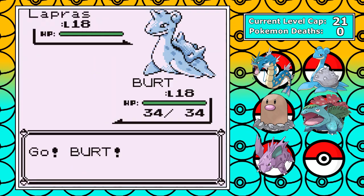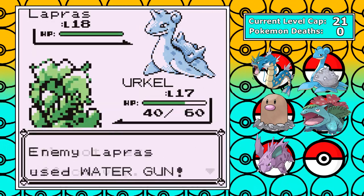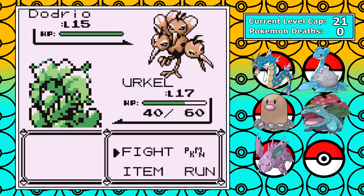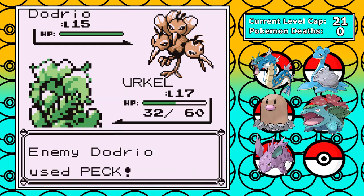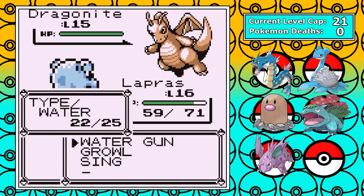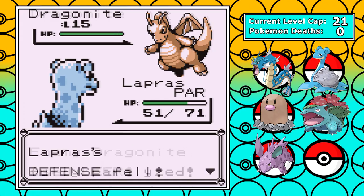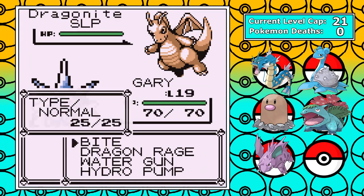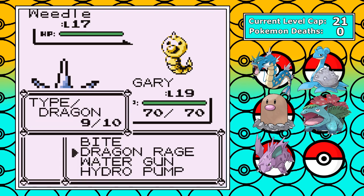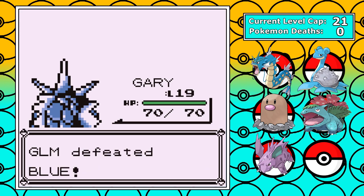Next up is rival number 2. He leads with Lapras, and I have to swap into Venusaur. I get put to sleep, and it drags on for a long time, but Lapras really can't do anything to Venusaur, and eventually some Vine Whips get us through. Dodrio is next, and I make a dumb mistake of not swapping immediately — I toss out a Leech Seed but take a super effective Peck first. I swap back to Lapras and whittle it down. Next up is a Dragonite — I get paralyzed, but I put it to sleep, keep growling at it, and eventually swap into Gyarados as my safety blanket. It never wakes up. And the last Pokemon turns out to be just a Weedle, which is pretty much a done deal. Overall my team can handle pretty much anything if I'm smart and keep the levels up.